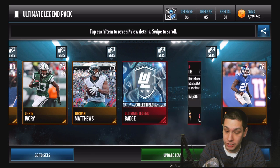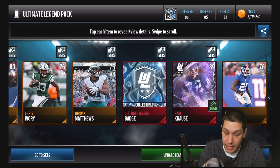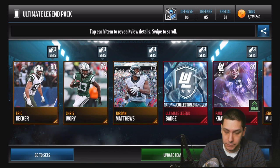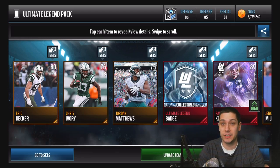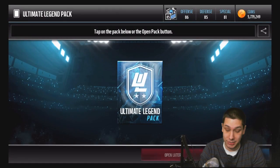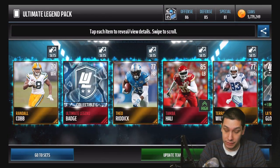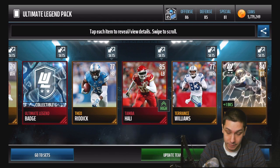Paul Kraus — this is his skill version, 89 overall. 89 speed — nice! 87 zone coverage — that's actually a pretty nice pull. So we've pulled two of the elite ultimate legends already. I'm not expecting to pull a whole lot of those but that's not too bad at all. Two elite ultimate legends is definitely worthy of opening packs for — very happy about that. We also get a Tamba Haley.